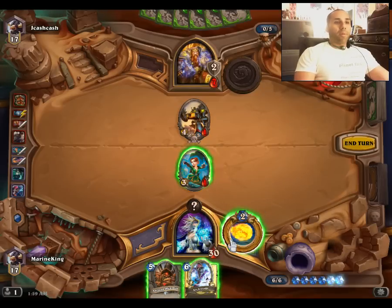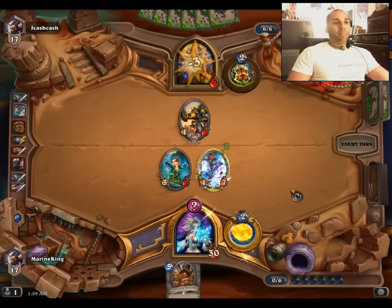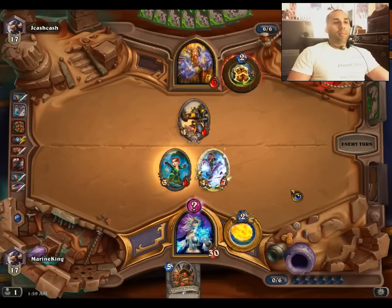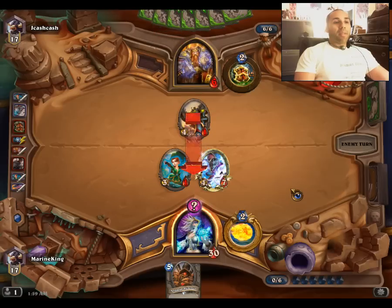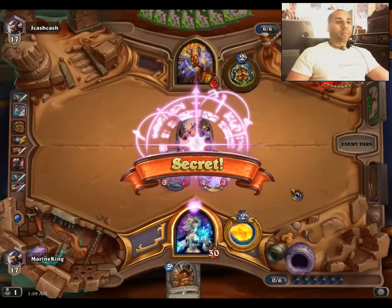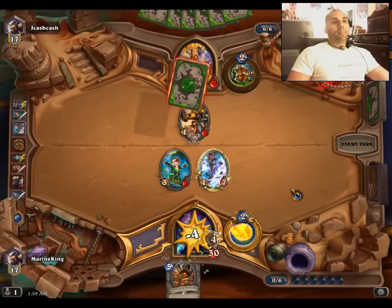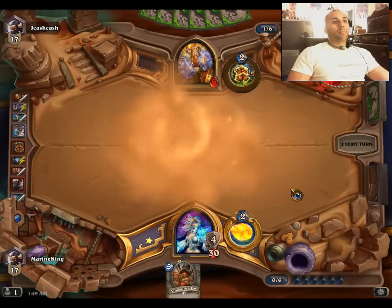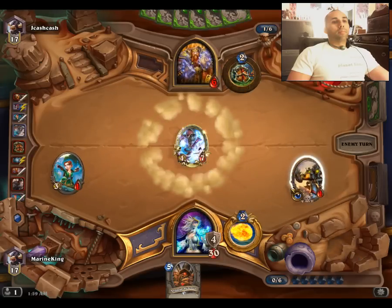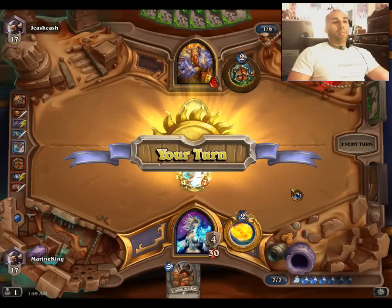All we're going to do at this moment is just play Archmage and hit face — a pretty simple turn because we have to play the Archmage anyway. It's obvious. He drew a Patient Assassin — what a lucky thing for him to draw right there.